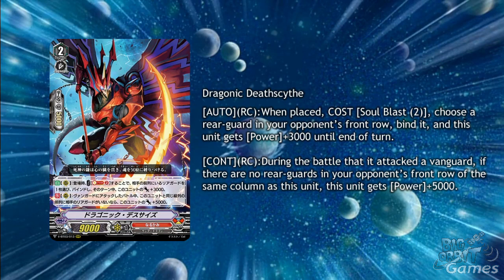Dragonic Death Scythe is another binding card with Auto Rear Guard Circle when placed, cost Soul Blast 2: choose a Rear Guard in your opponent's front row, bind it, and this unit gets plus 3,000 power until the end of the turn. It's a fairly big Soul Blast cost, but it's using a resource that the rest of the binding cards don't use, which is useful — though there is already Ricky and Helena also using the Soul. Death Scythe's second ability is Continuous Rear Guard Circle during the battle it attacked the Vanguard: if there are no Rear Guards in your opponent's front row of the same column as this unit, this unit gets plus 5,000 power — reaching 17k power on its own with both abilities, and 25k with an 8k booster.